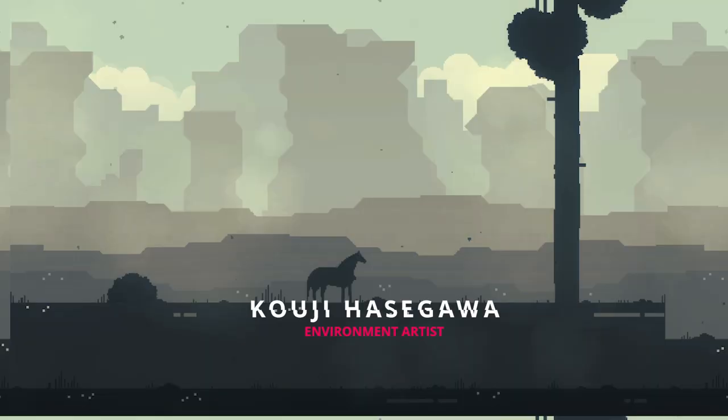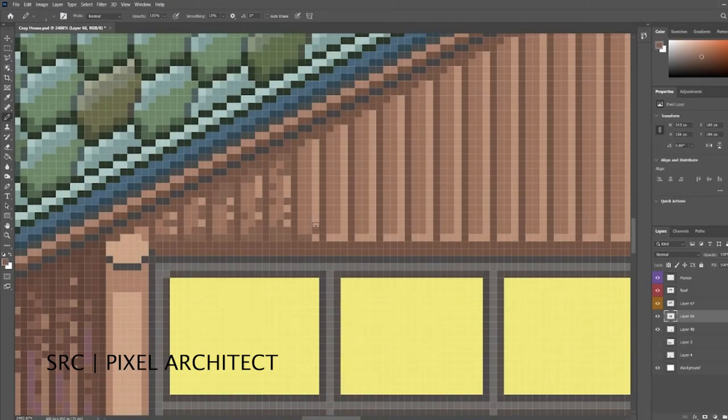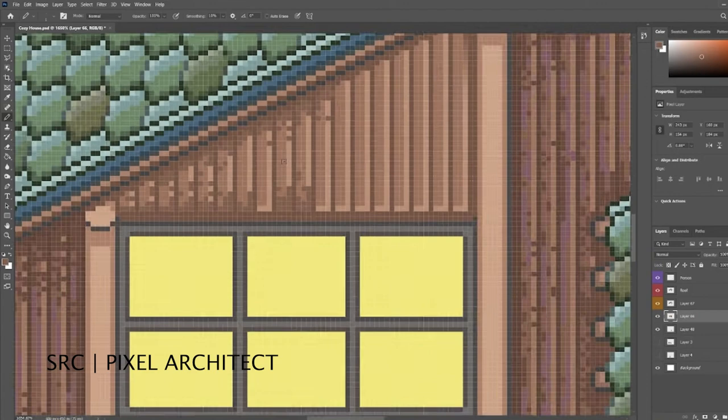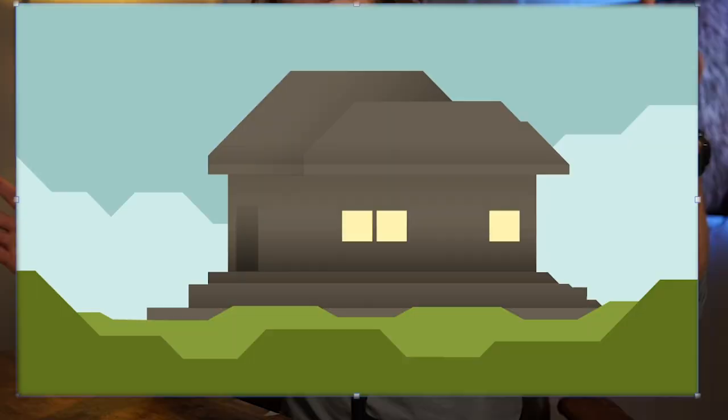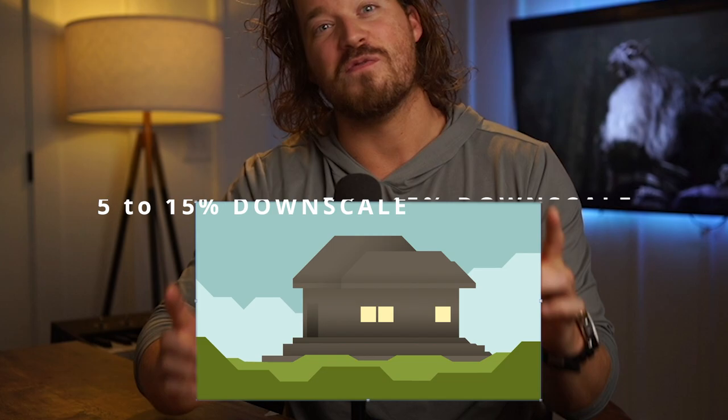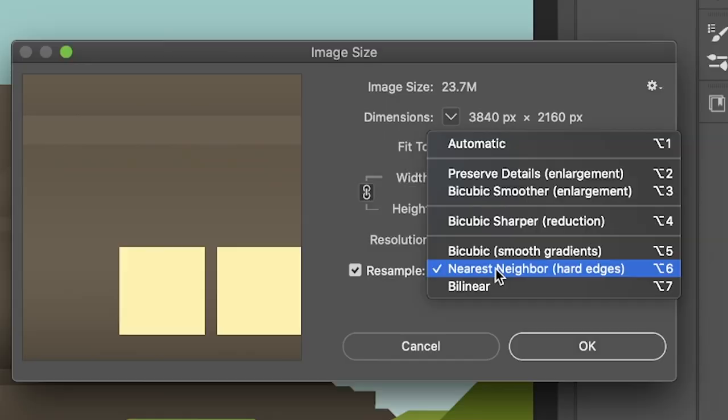Fun fact: pixel art is a pain in the butt. It is not easier than making an illustrative game, at least not the way most YouTubers teach it. They place every single pixel, which is fine, it's just not for me. I actually use the polygon lasso tool in Photoshop, hold shift to limit my angles to 45 degrees, and design everything in 4K. Then I scale down that 4K to 15%, ensuring the resampling is set to nearest neighbor — and this gives the image a super pixelated crisp look.